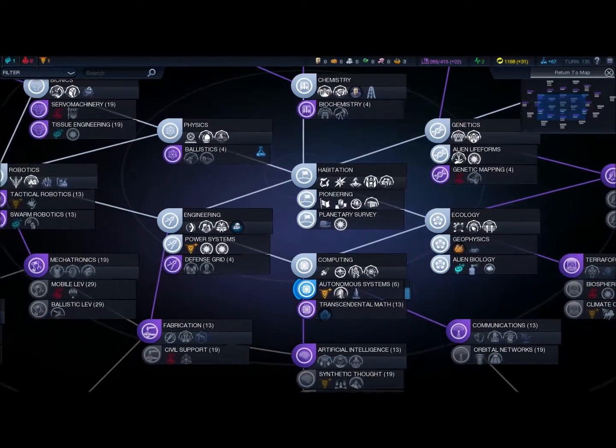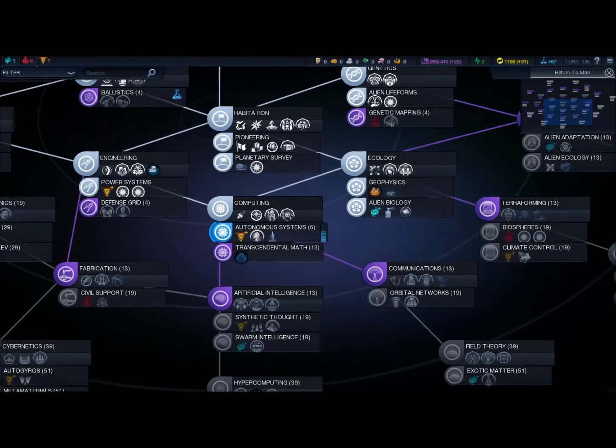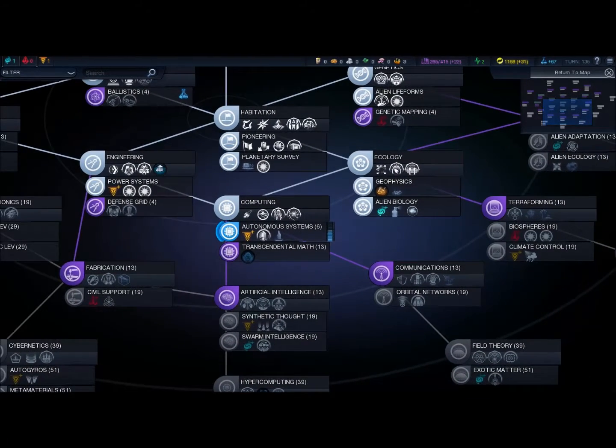Under each technology you can see the buildings you have and also the perks that are provided. You can also see an affinity symbol — one for Supremacy, one for Harmony, and one for Purity. By actually researching technologies, it grants you a level up in each one of these different affinities.